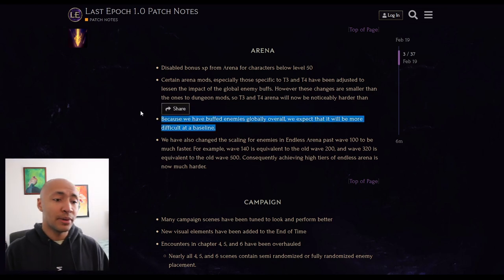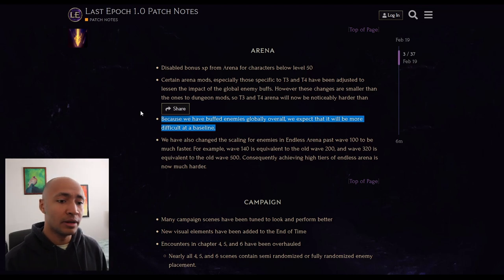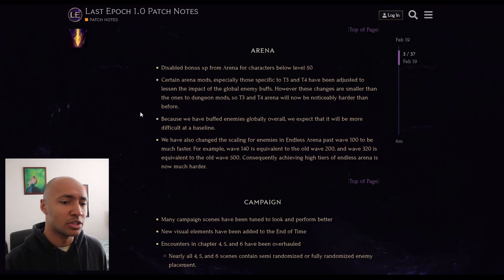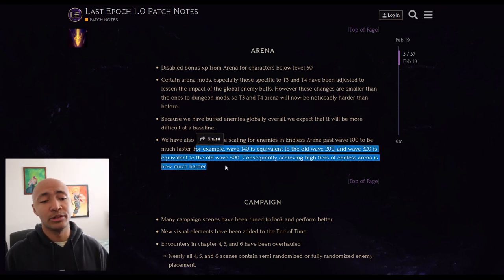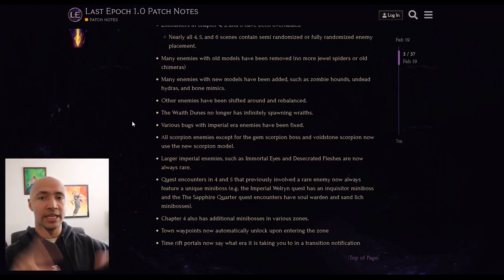Because they've buffed enemies globally overall, they expect there will be more difficulty at a baseline, and that stays true for dungeons as well, but they constantly fine tune all these things. Wave 40 is equivalent to old wave 200, so you spend less time doing the infinite scaling mechanics - that saves you 160 waves. And 320 is equivalent to old 500.